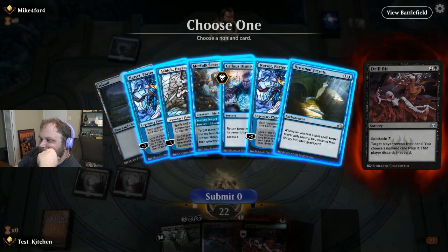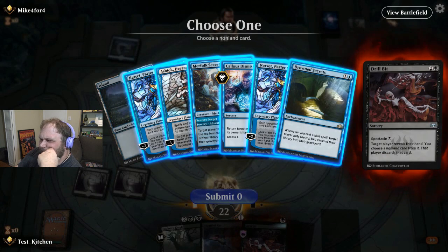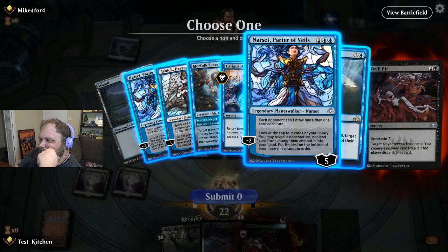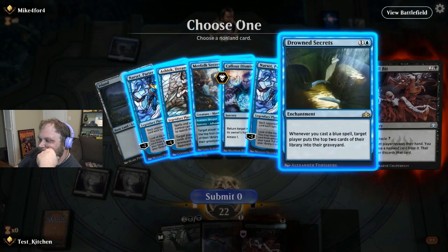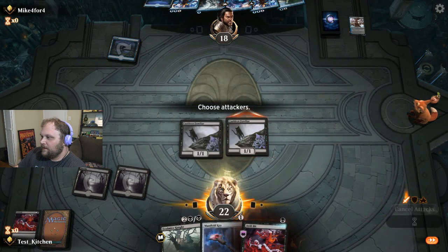So it's some sort of mill deck. I could take Narset. Note that I will be able to Drillbit again next turn, almost guaranteed. Secret Keeper and then Callous Dismissal or something. I think I'll take the Ashiok, although I kind of really want the Drown Secrets, but I'm always most worried about Ashiok. I really don't want cats to get exiled or anything, so we'll go with that.